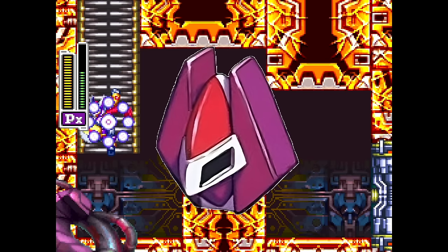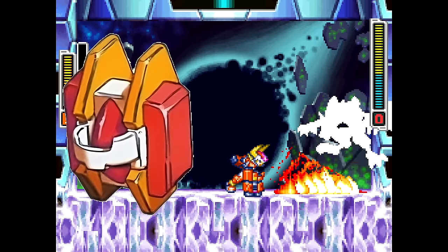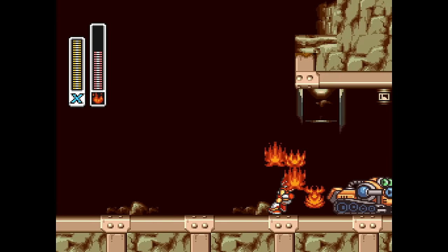Model PX can create a purple shield, reminiscent of Rolling's shield. And lastly, Model FX can create Firewave similar to, well, Firewave.